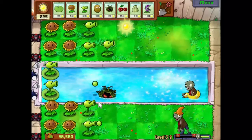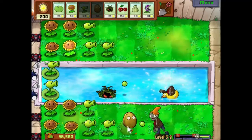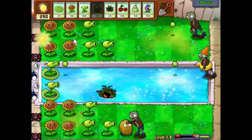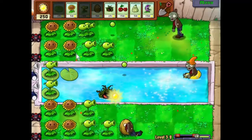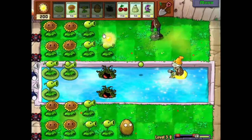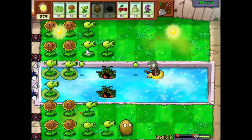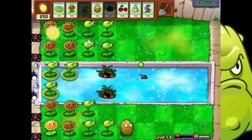A coin — nice. And get the second pea shooter there. In fact let's pop it there, just build the safe side. He's gonna be a problem so let's get a second pea shooter there. In fact just build the safe side — let's pop that there. I realize I put it in the wrong place because I want to put some chomps out, so let's do that next.